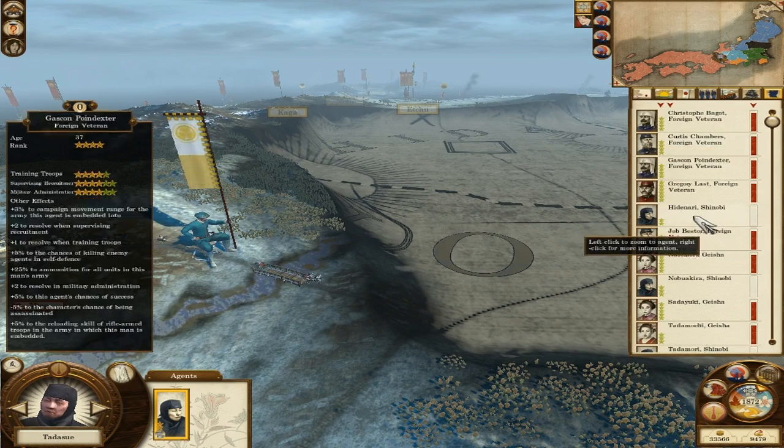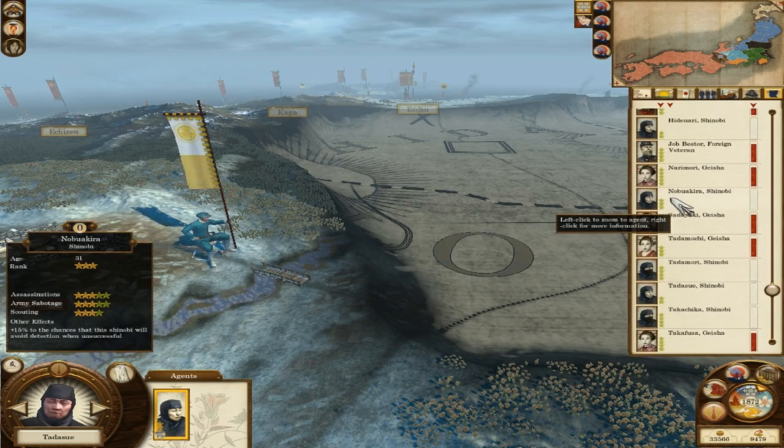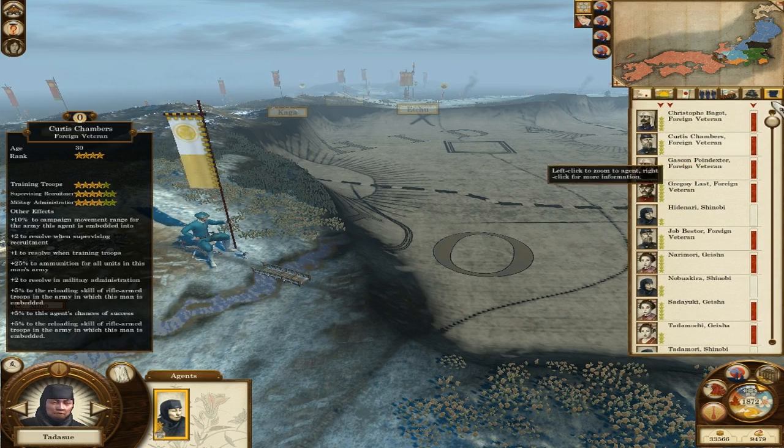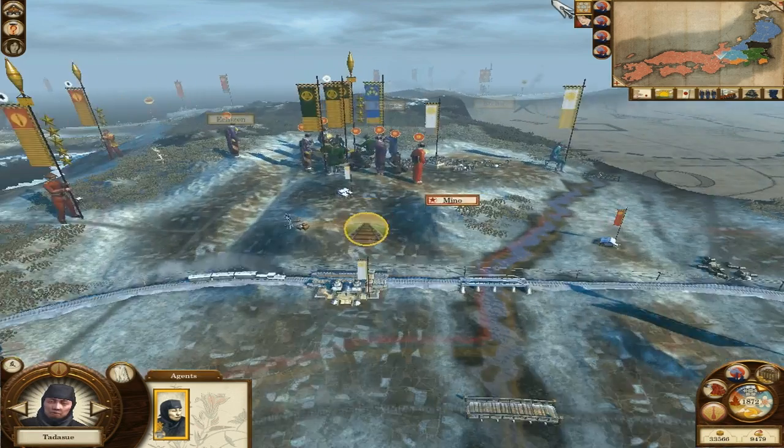We've got enough out of our shinobi really. Let's just give him some extra talent — subterfuge when assassinating, chances of escape following an unsuccessful attempt, and subterfuge when sabotaging armies — yeah that's the one we're going to go for again. I think that's it for the shinobi in that area. Let's just have a quick look — I might have another one somewhere else, but no, I think that's it. Quick look down, anything else? No, nothing else. Right, so now we're on to the geishas.